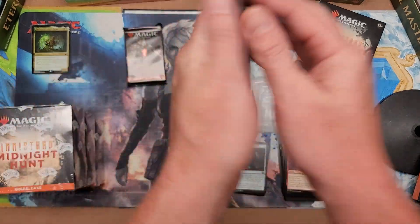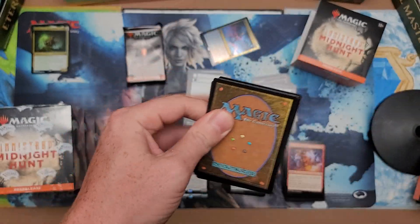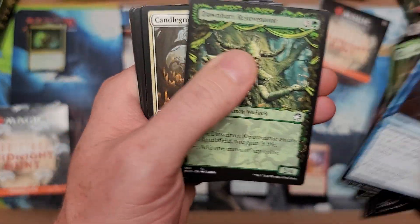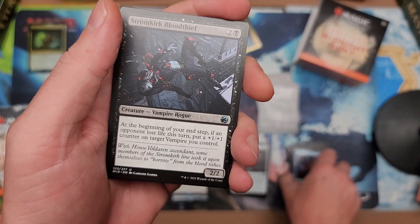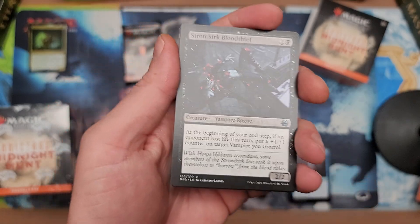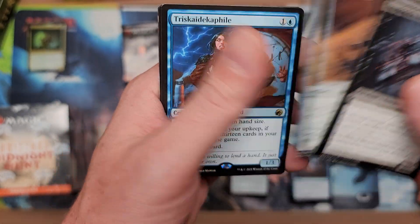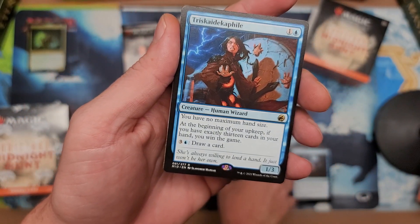Not too bad, not too bad. Dalen, I've got a feeling you're gonna pull a nasty mythic promo out of one of these — I really do. Dalen is a patron of the channel, for anyone wondering. That's how he's able to get in on these crazy early openings. All right, there we go — dropping these over here. Triskaidekaphobia in the cave — sounds pretty threatening if you ask me, with the planeswalker.